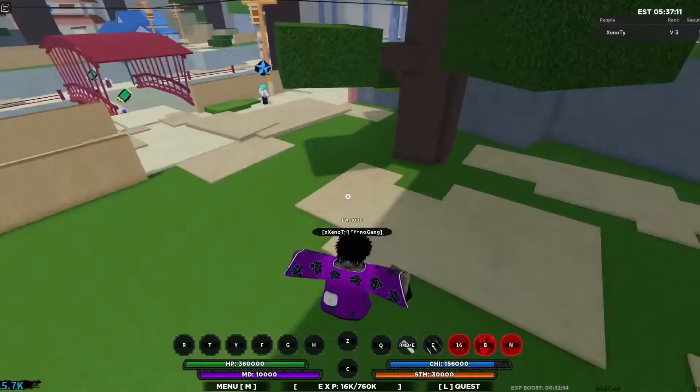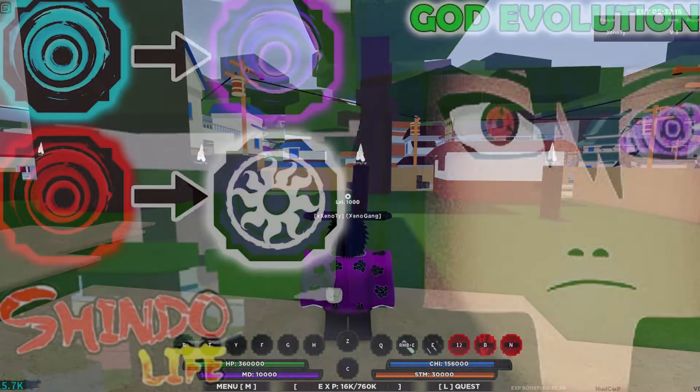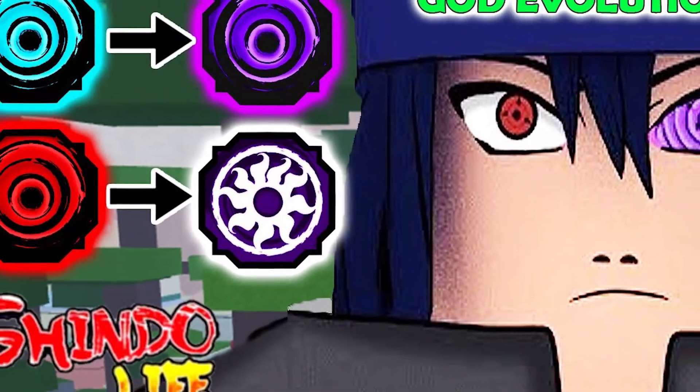There, the player can see their bloodline level and how much experience it has. The player can acquire experience by doing anything that awards ordinary EXP, for example missions, war, training logs, and so forth.